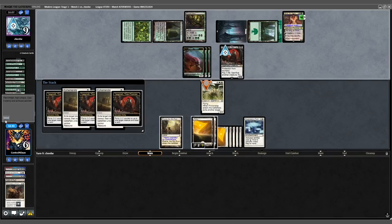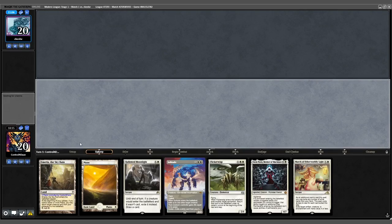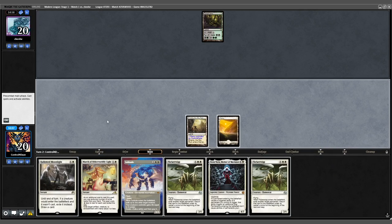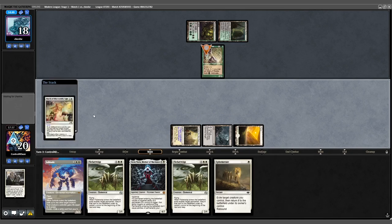We're on to Game 3 with a 5-0 on the line. We take the play, opening 7 looks good, and we keep. Opponent mulligans to 6. We lead on Emeria; opponent leads with Twilight Mire. We draw a Flickerwisp, play a land, and pass. Opponent plays Wall of Roots. We cycle the Moonlight, untap, play Demolition Field, and March the Wall.